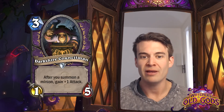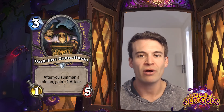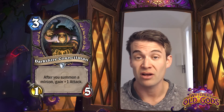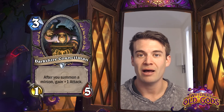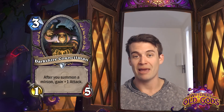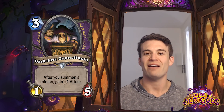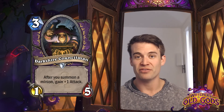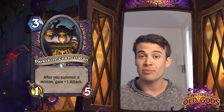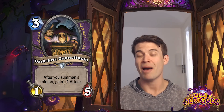Darkshire Councilman - after you summon a minion, gain +1 attack. A 1/5 for 3. This is a powerful card with anything that generates multiple minions. For instance, if this exists in a format alongside Implosion, you could certainly see a player casting this on turn 3, casting Implosion on turn 4, and suddenly having a big difficult-to-deal-with threat in addition to all of those imps. Warlock is a class that does have the ability to spawn a bunch of stuff thanks to just drawing a bunch of cards with its hero power, or things like Forbidden Ritual. So I would not be surprised to see this show up in a board flood style Warlock deck as a powerful individual threat.